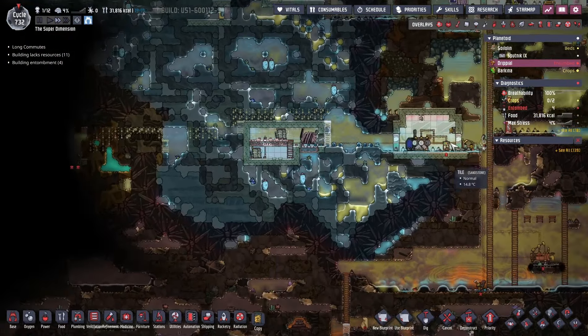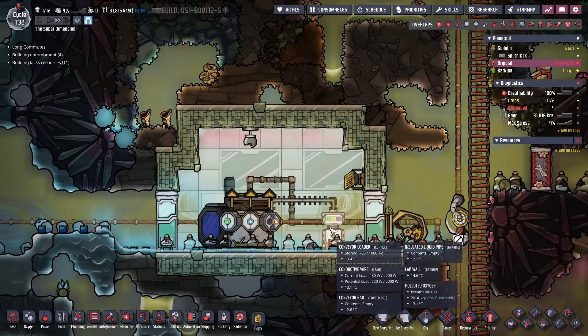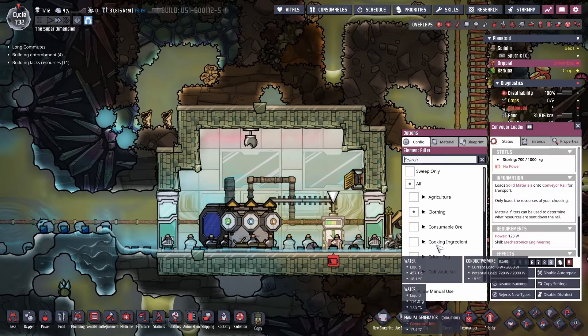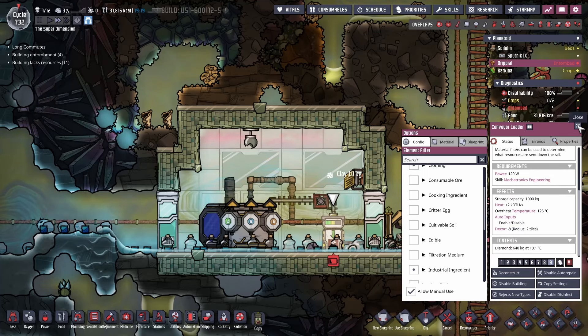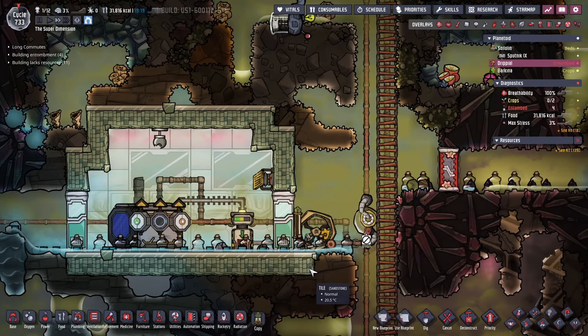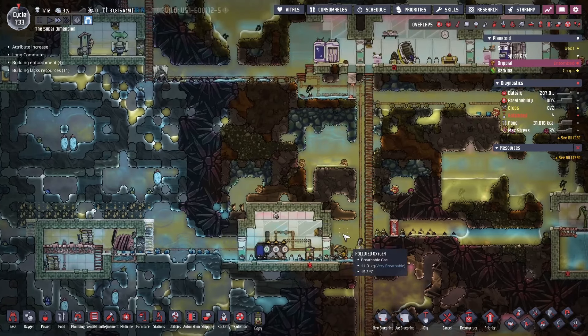I may not need that diamond press after all — that would be very nice. So I'm actually going to preemptively disable it, or at least the Radbolt generators, because they take a ton of power anyway. I'm not going to take it apart until I actually have the diamond back so I can be 100% sure I have enough, but I would much rather just transport this diamond across and not even remotely have to deal with that press.